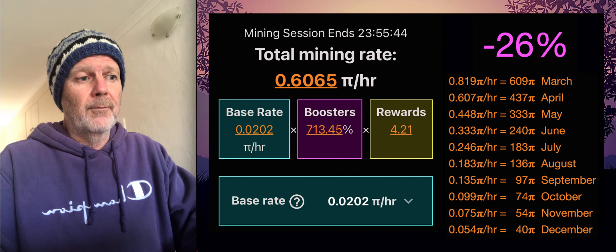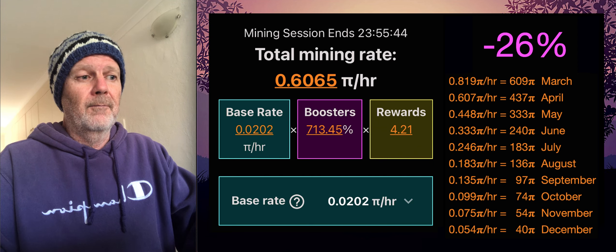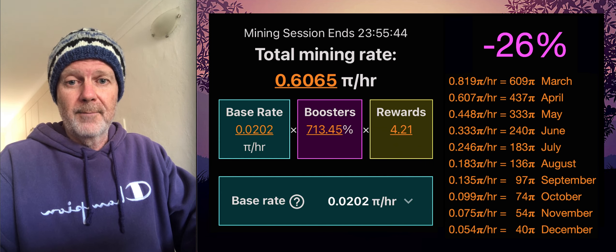Based on my rates, you can see that for March I'd probably get about 600 pi, but by December I'll only be getting 40 pi. So there's quite a big reduction over the next few months coming up.